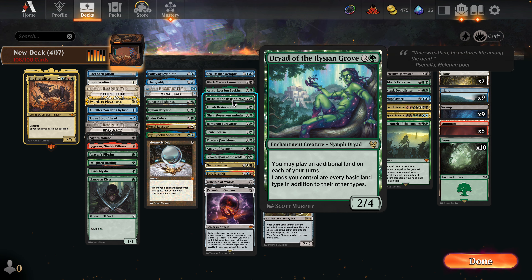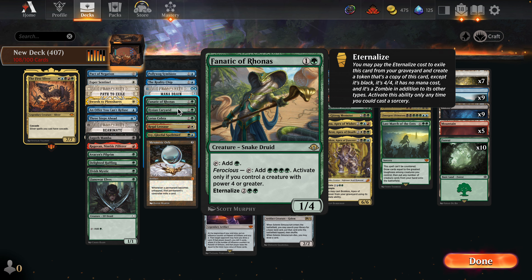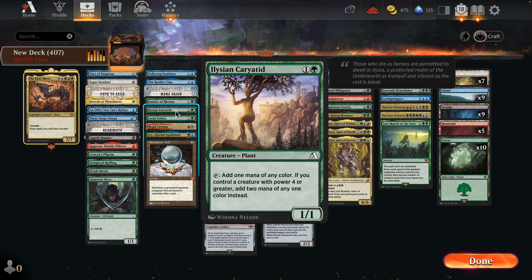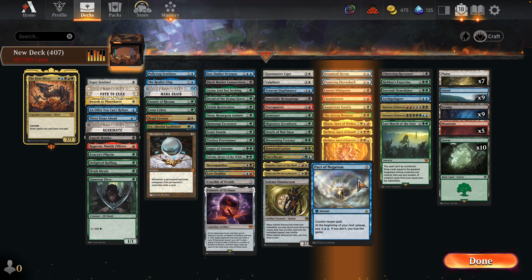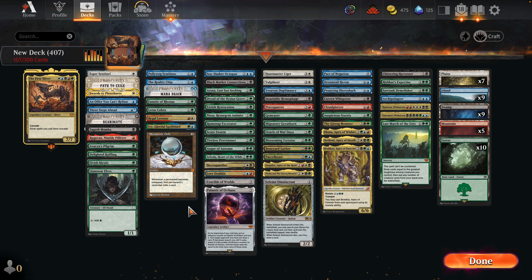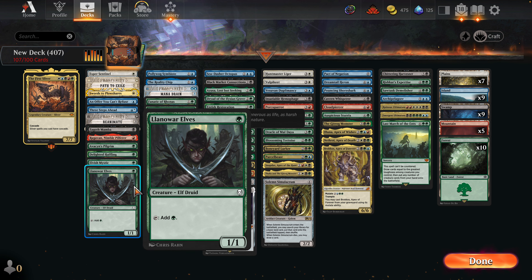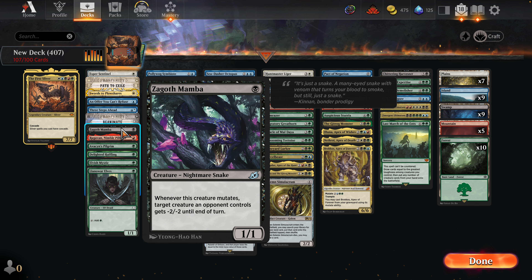I like all this action here — Thalia seems good, Solemn seems solid. Black Market Connection is so good though — such good ramp, does everything you want. It's really hard to cut that card even though it doesn't fit exactly. I might have to cut Dirge Bat and maybe one of the Recluses. We're getting into our Mutate package and we don't want to cut too much of it.